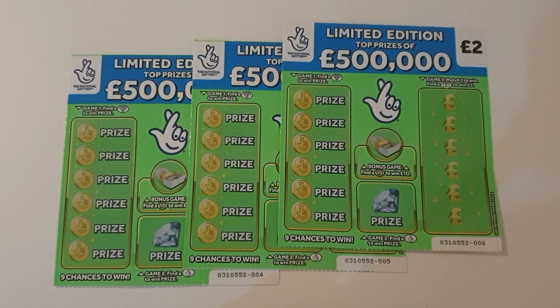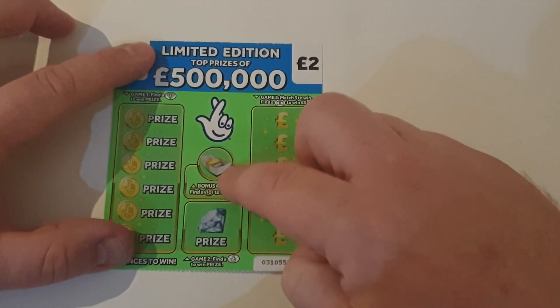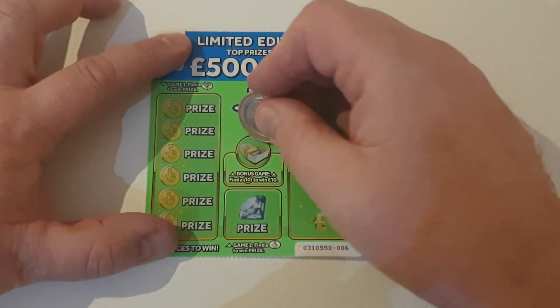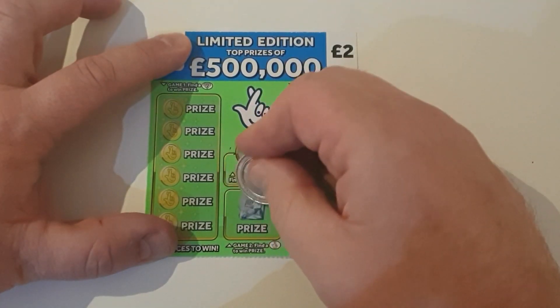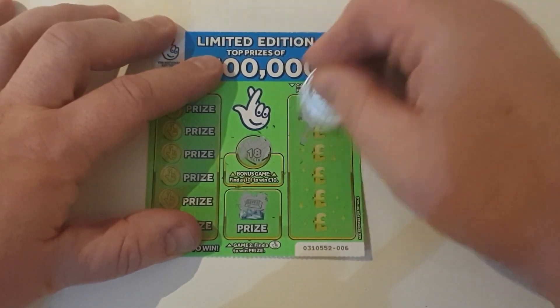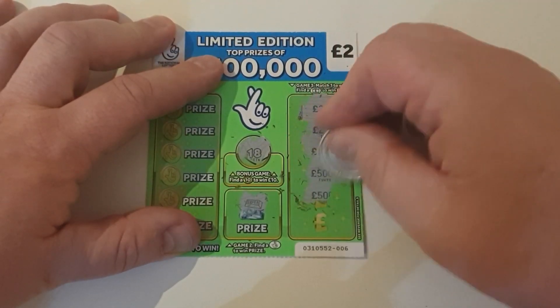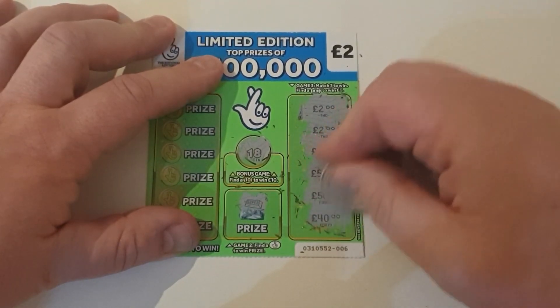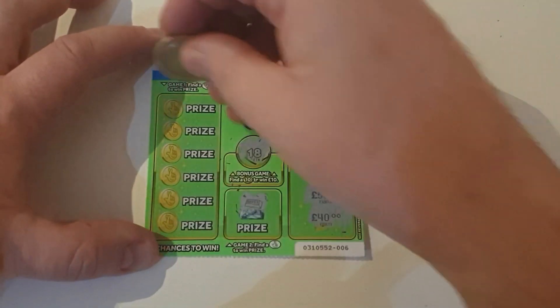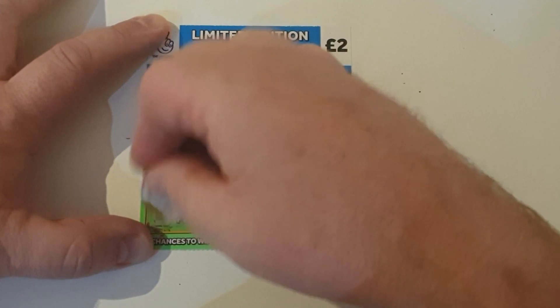Next cards are the free limited edition 500,000 pound green scratch cards numbered 4, 5 and 6. Starting with number 6 — bonus game looking for the wad. Get a 10 you win a 10. Looking for lucky fingers: we got gold, a silver bar, and an 18. We just need three of the same for a win, so two more would give us two pound. Prizes are ten, five hundred thousand, and five hundred thousand — I know which one I want!